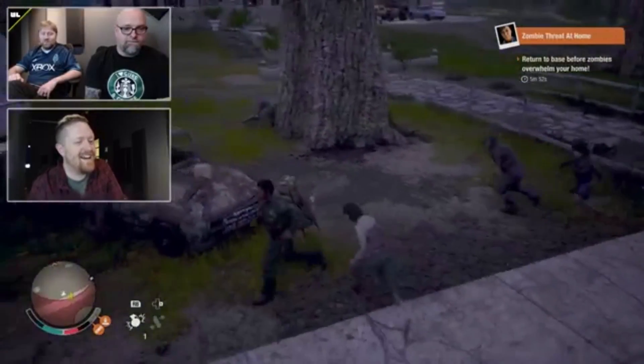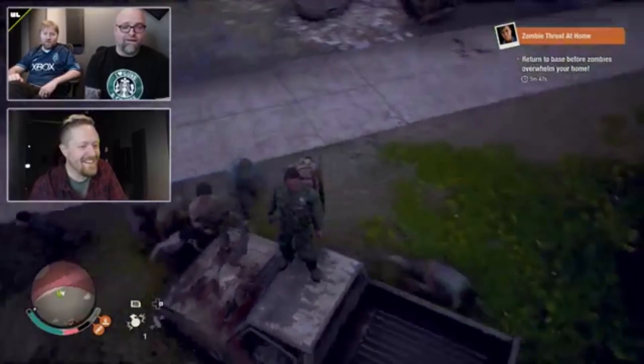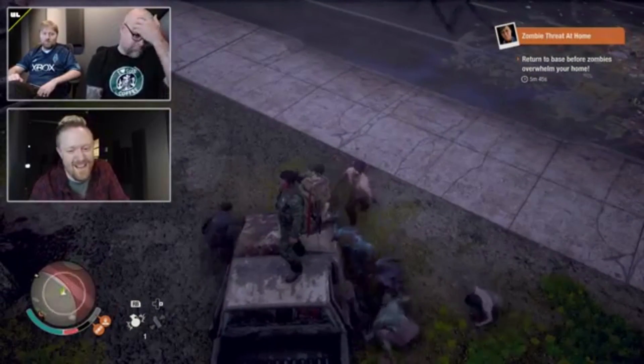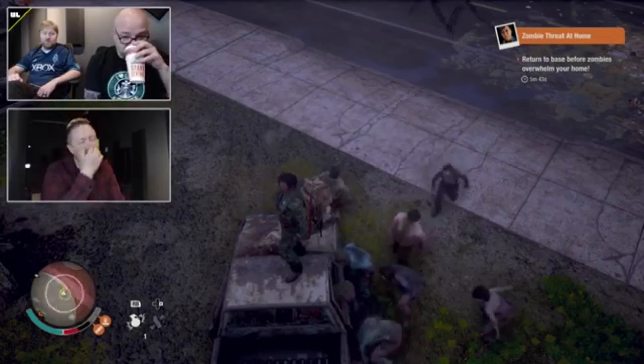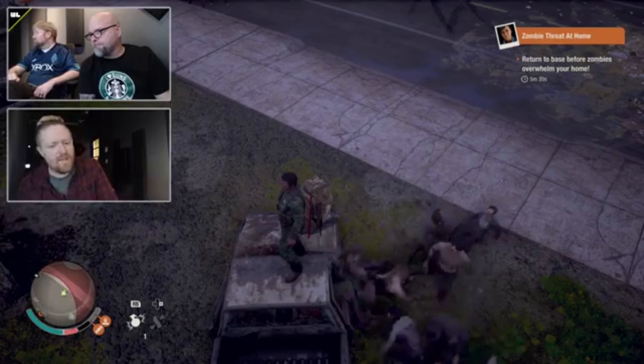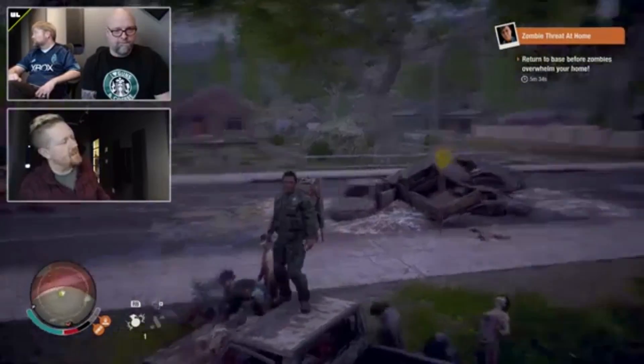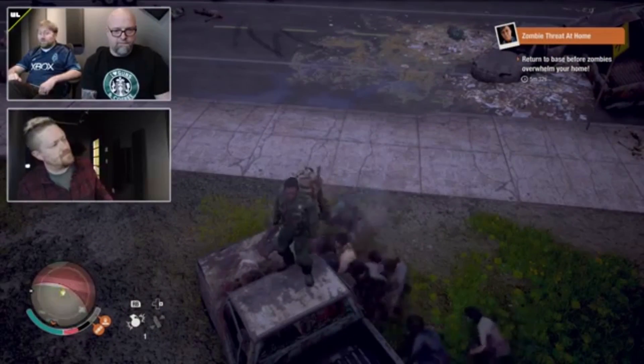The new difficulty can be entered three ways: you can start a brand new community and choose one of three difficulties — Normal, Dread, and Nightmare; you can convert an existing community into a higher difficulty; or you could wind up joining a multiplayer host who is on a higher difficulty.